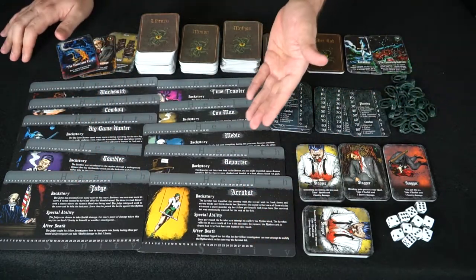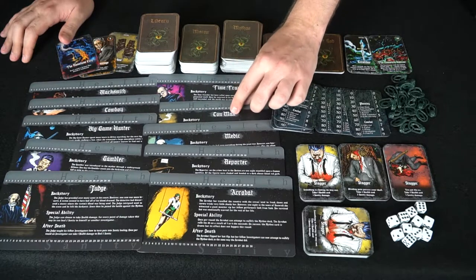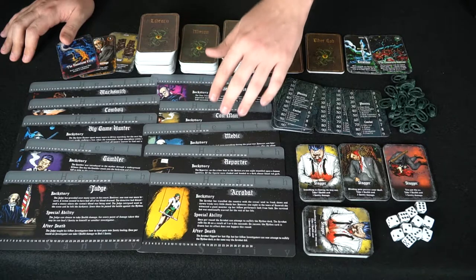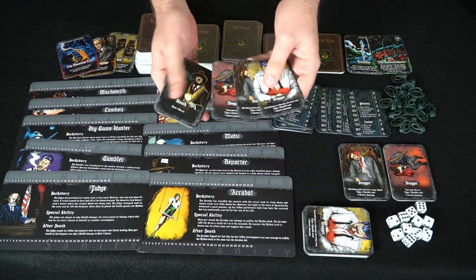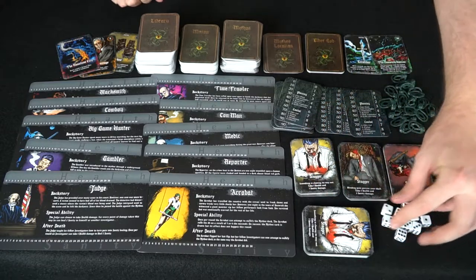You get a plethora of new characters along with some returning ones, like the time traveler who got a little older but realized he didn't solve the first problem in the original game and came back to finish what he started. You also get a starting deck of 10 cards — three stagger cards of each type, the rest are sleuth cards — along with a bunch of dice.